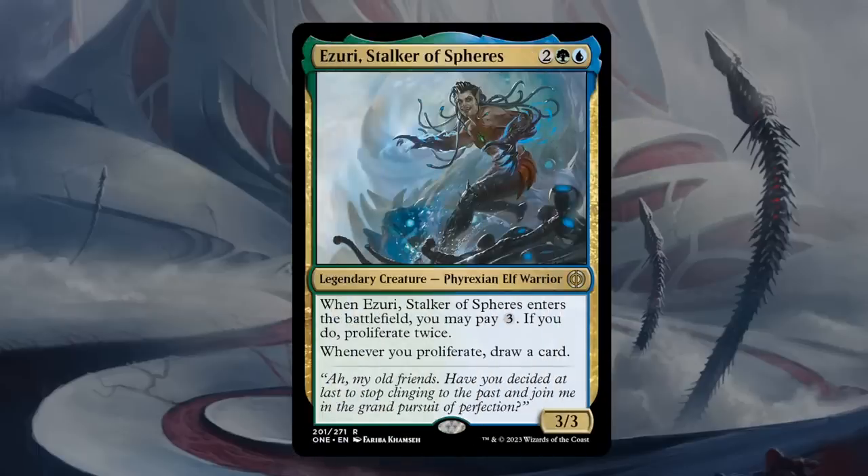Next is Azuri, Stalker of Spheres — four mana for a 3/3 legendary Phyrexian Elf Warrior at rare. When Azuri enters the battlefield, you may pay three generic mana to proliferate twice. Whenever you proliferate, draw a card. So you can play Azuri for seven mana total and immediately draw two cards while proliferating twice, or play it at four mana and use other proliferate effects to draw. Blue-green is all about proliferating, so this one falls somewhere between B and A. I'll go with a higher-upside A, since hopefully the set is slow enough to get to seven mana — though if the set ends up being more aggressive, it could fall down to B grade.